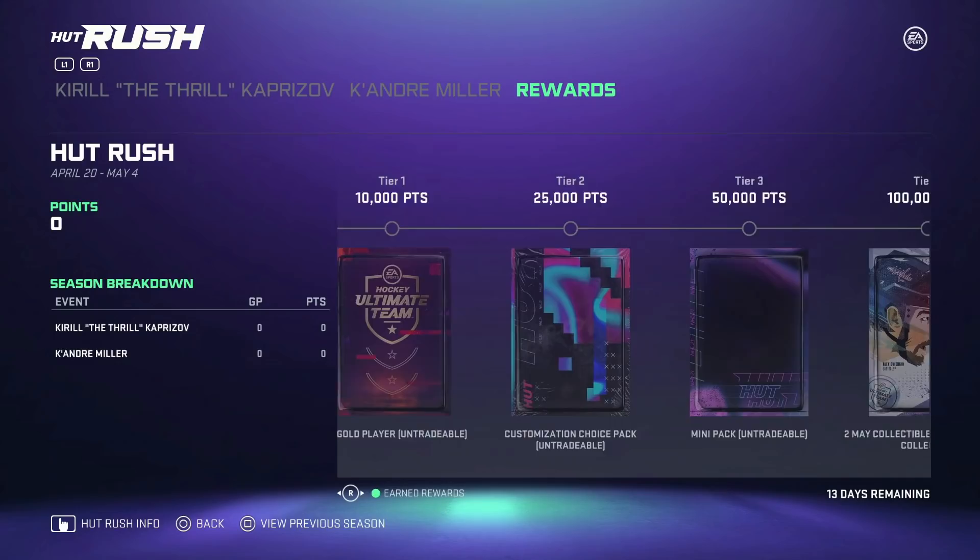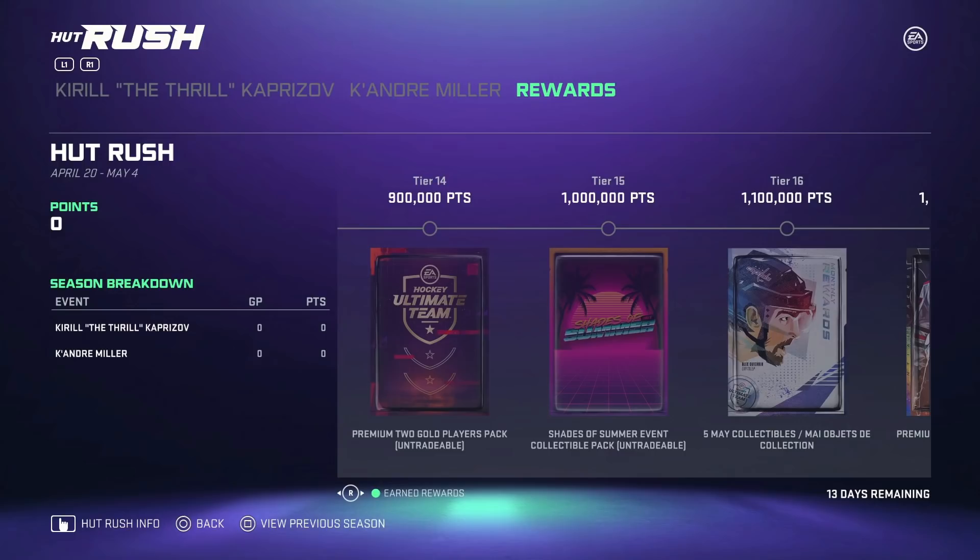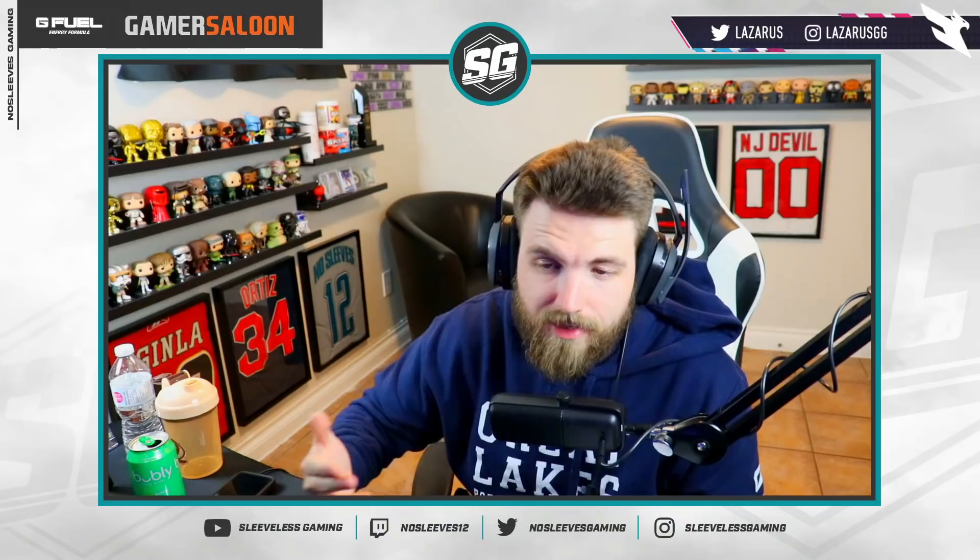They also helped out with the rewards — at Tier 15 for 1 million points you get a Shades of Summer event collectible. If you remember, to get those cards you normally have to wait seven weeks since there's only one collectible per week. This speeds things up, knocking a week off the wait, which is awesome. They're listening to the community, so thumbs up for that — in a perfect world he would have been released sooner, but they're making up for it.